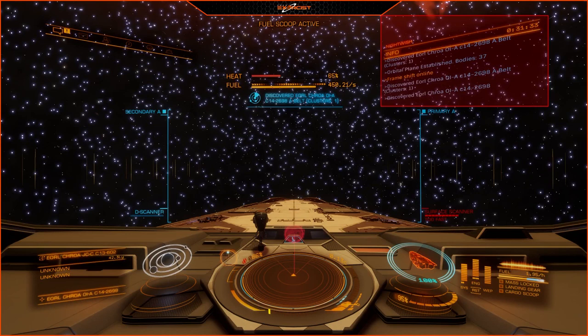But out in deep space, the thing you want to pay attention to is the discovered notifications. Here, we've discovered a system with 37 bodies — the orbital plane has been established, our discovery scanner has honked this system, and we're ready to begin scanning with the FSS. You'll see below it that it's discovered a couple of different locations: an A-belt, which is an asteroid cluster, and then another planetary body. When it says 'discovered,' that does not mean you are the first person to discover said location — it means your character has had its first interaction with that particular celestial body. So don't think you're the first person to discover Earth when you enter the Sol system and it says you've discovered Earth.